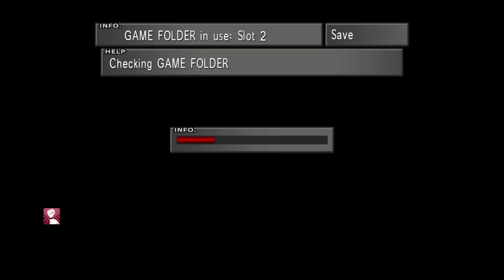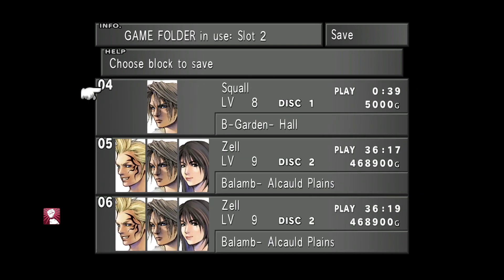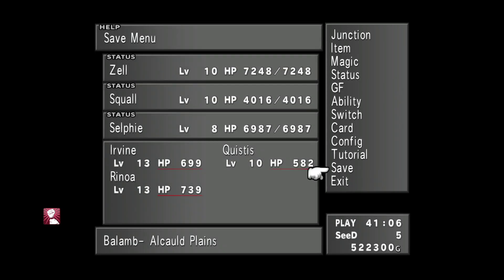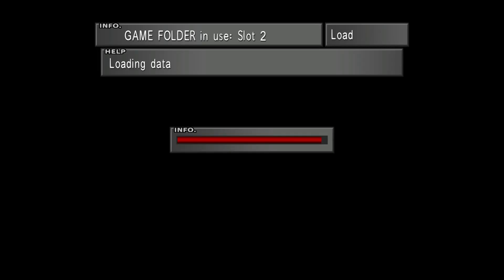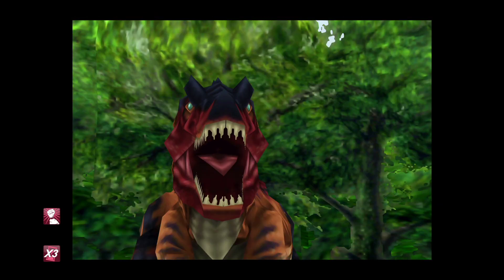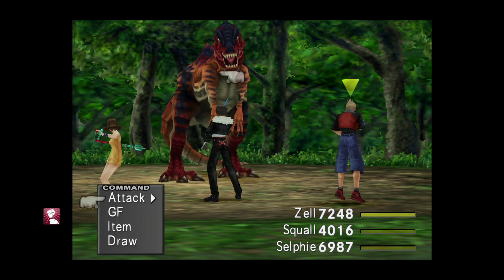My conclusion is that there is simply nothing you can do to the rare enemy that spawns that, if you're using the RNG manipulation method, will actually prevent it from spawning repeatedly as many times as you need until you've got all the items you require from it. You can draw magic from the enemy, move that magic over to another party member from the field menu, and then reset the spawn in order to draw again.